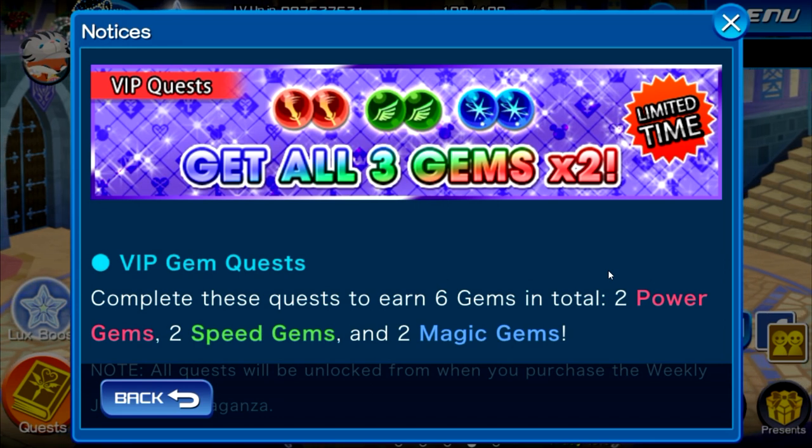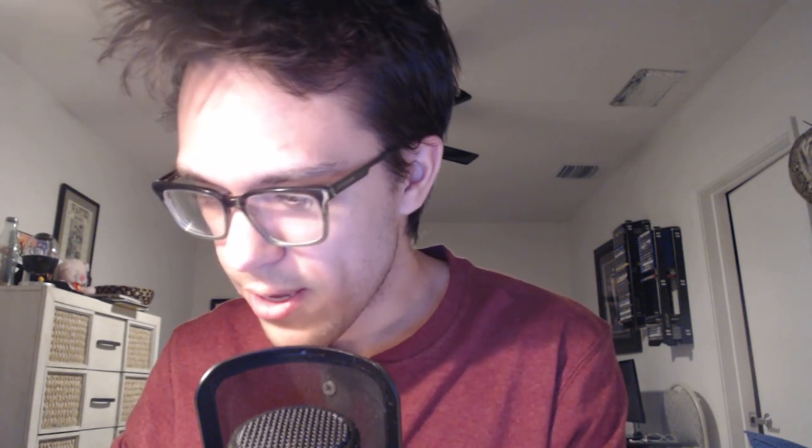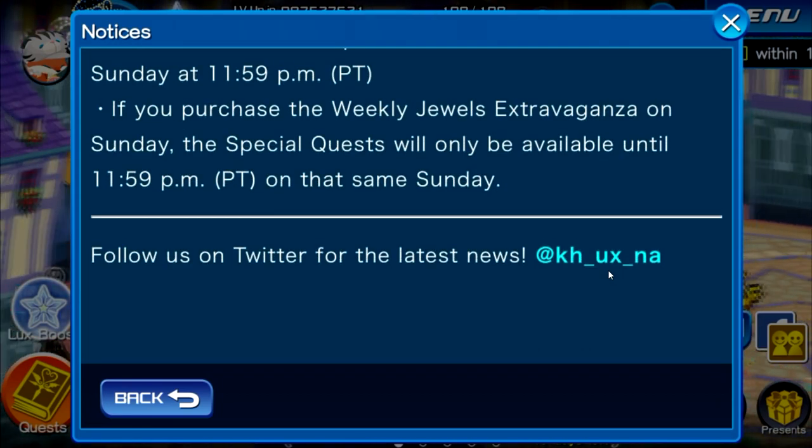For the rest of VIP we're getting the standard magic brooms and gems. I still wish they would increase it to five gems instead of two for all three, because two does not cut it these days — especially for upgrading keyblades. It's going to take way too long to upgrade any substantial amount, particularly with the keyblade cap potentially increasing. In JP the cap went from level 40 to level 50, and it's already hard enough just getting to 40 when we barely get any gems. Something needs to change. We're also getting the magic mirror quest as usual.